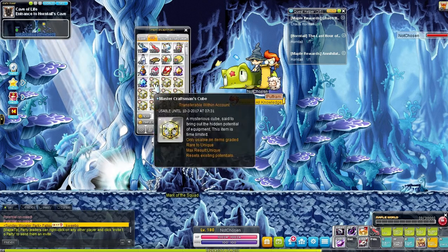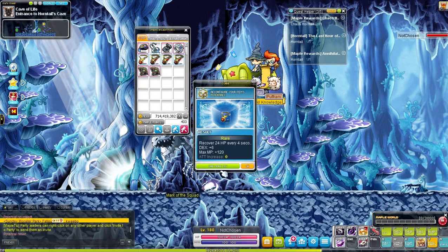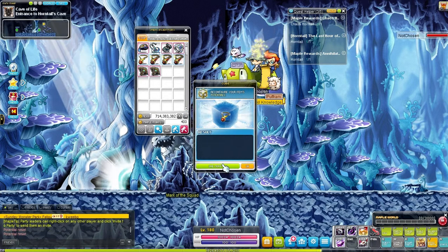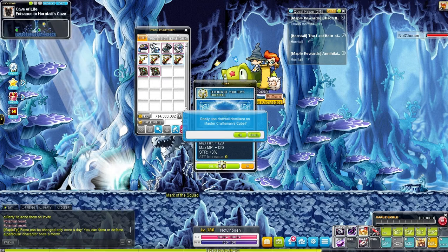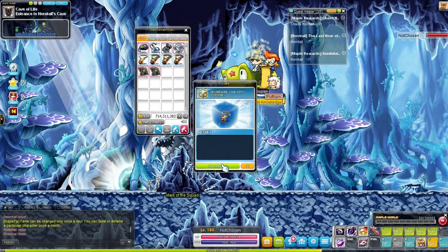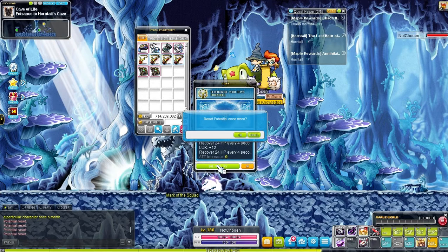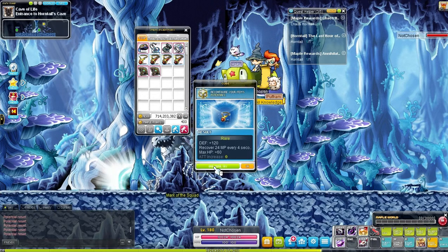The pieces of equipment that can actually have percent drop and percent meso are rings — meaning earrings and your normal rings — both of your pendant slots, and both your face and eye accessory. I believe that is actually it.